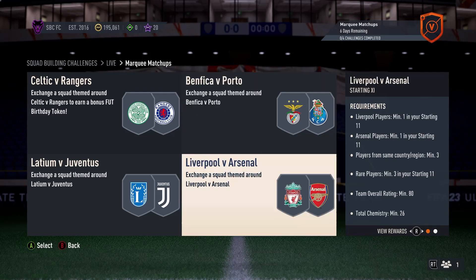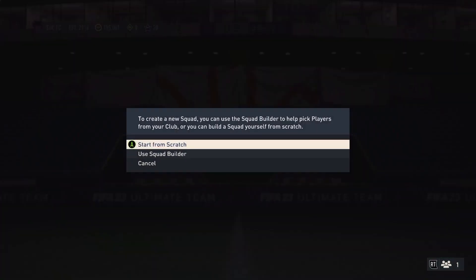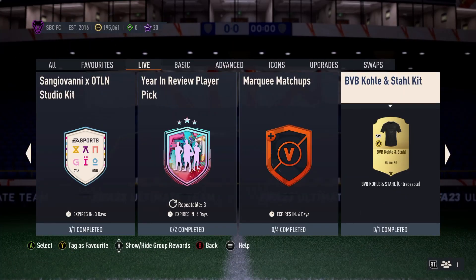And then Liverpool v Arsenal — basically Premier League is where you're just going to build for that, it's usually the case anyway. Premier League players back for that one, real straightforward. BVB coat and style kit — this kind of SBC is just ten rares and one bronze or silver. You need a Dortmund player so keep that one in mind. Player from one club, max five, two countries — really straightforward, nothing too stressful.